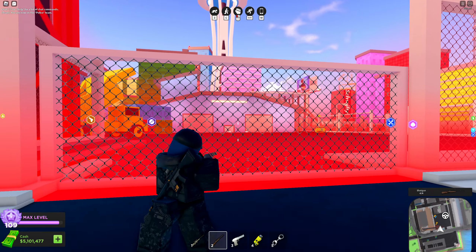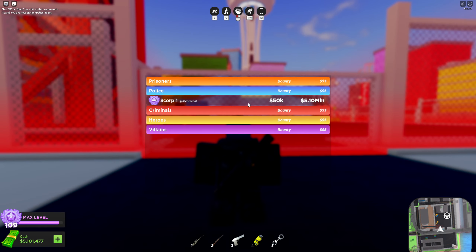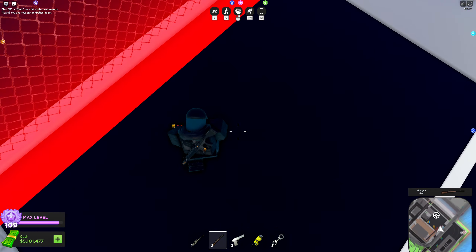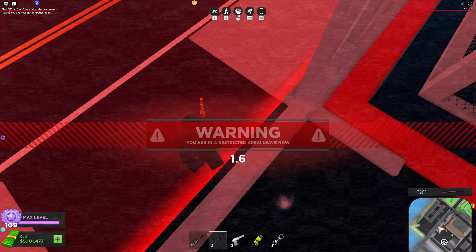Just a quick PvP tip here for cops and heroes mainly. As you can see, I'm on a police team. To get in and out of the criminal base, use the shotgun jump to advance.